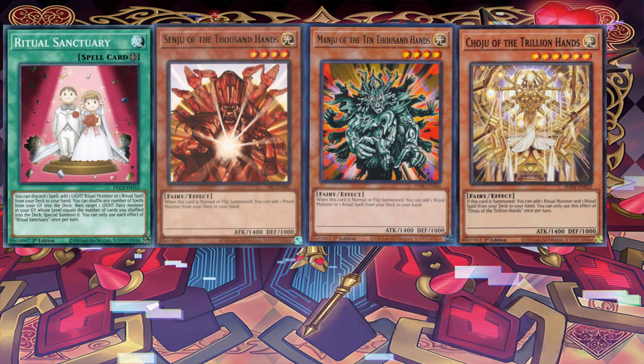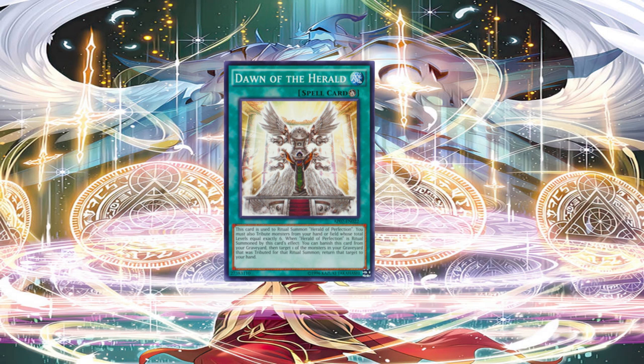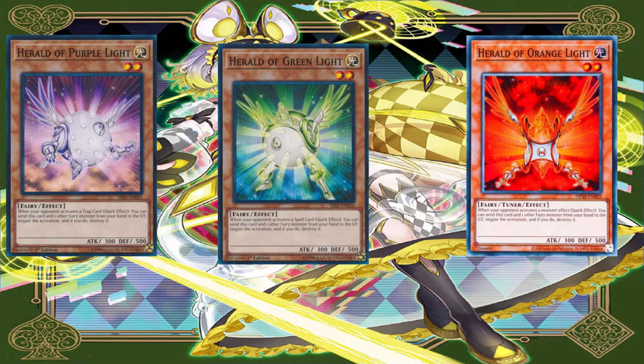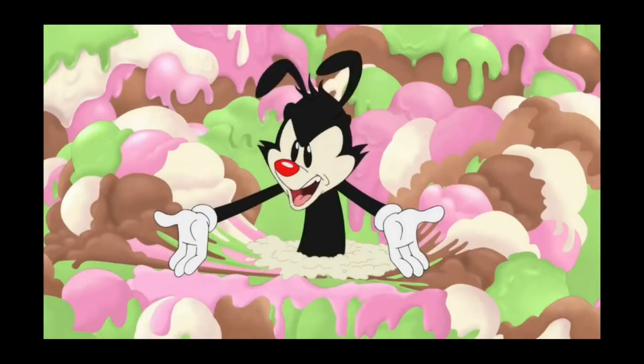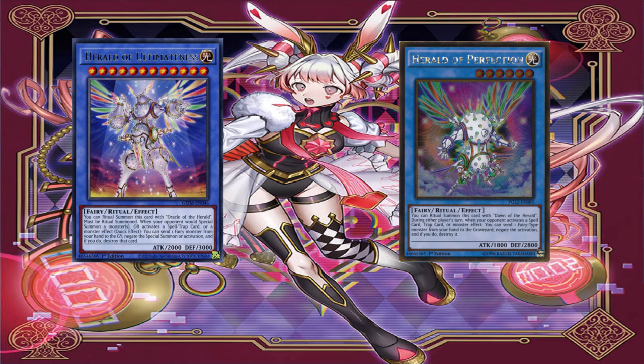First, you'll want to use Manju, Senju, or Shouju to add yourself Dawn of the Herald. That will allow you to tribute Benten with Dawn of the Herald, which lets you add Herald of Orange Light or whatever Fairy you want. At that point, you will have hand traps. Herald of Perfection has an effect that is not once per turn, allowing you to negate an effect by simply sending a Fairy from your hand to the graveyard. You can also send additional Fairies to trigger set effects and do resource combos.